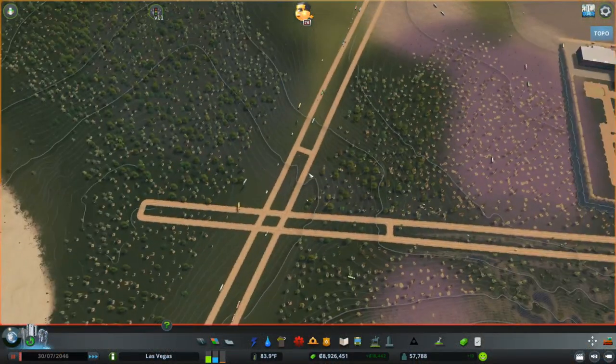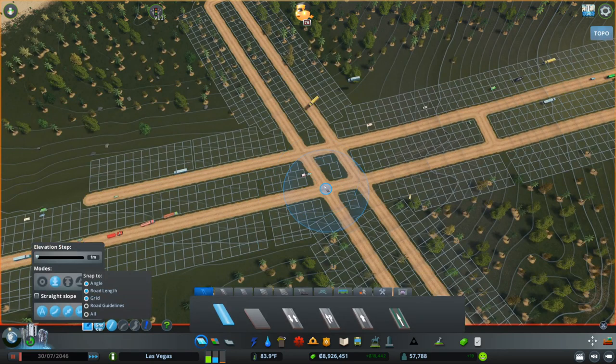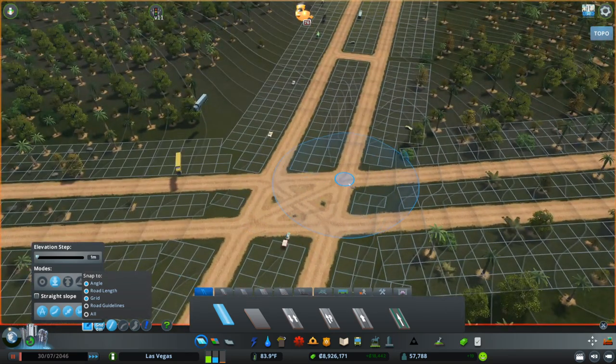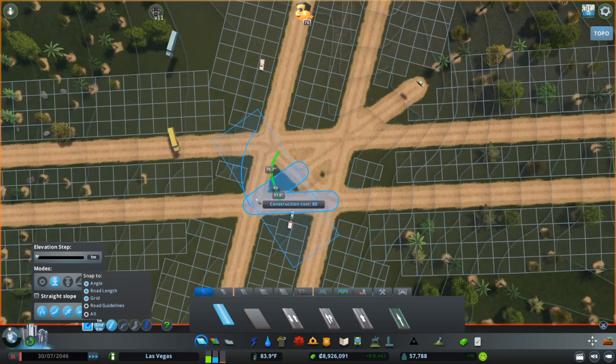So we've built our highways out so we know where they're going to cross. The first thing we want to do is find the midpoint inside here. We're going to draw an X using Anarchy and just cross those roads, then take one of them and extend it off in one direction so we can keep that angle, then bulldoze the road in the center and extend it back in so we have the midpoint — right there where those two roads cross.